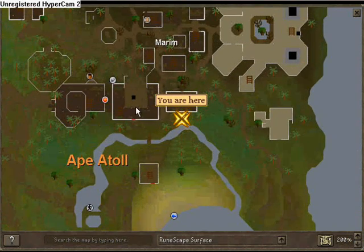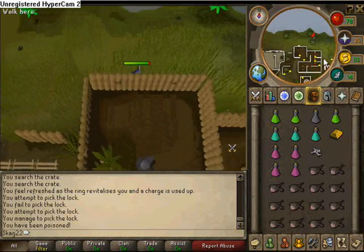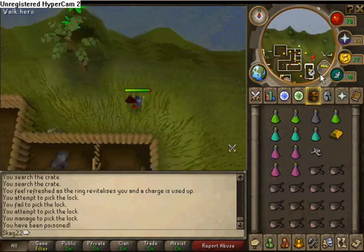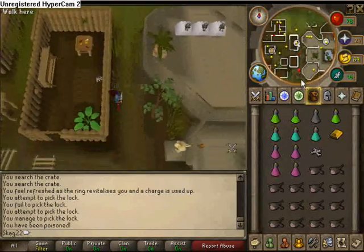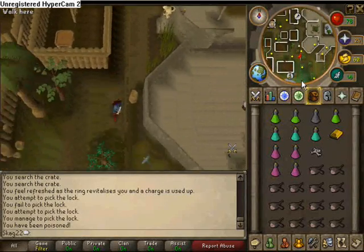When you get to the point where you're going to do the amulet, you go here and just follow this path as I'm running, so you don't run into any guards. If you're low level, you can use your protection range here because you will have archers shooting at you.